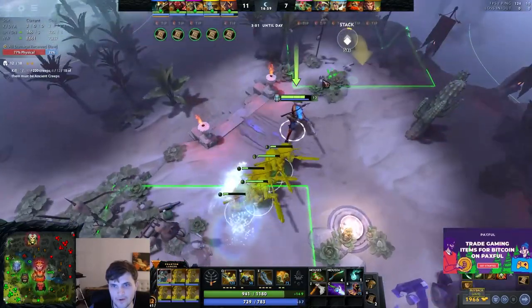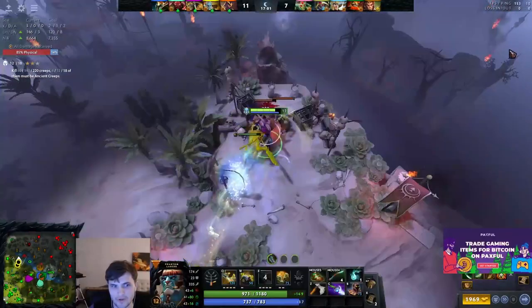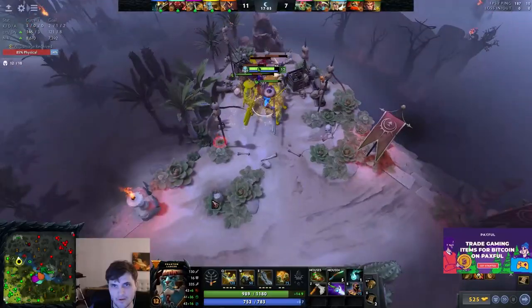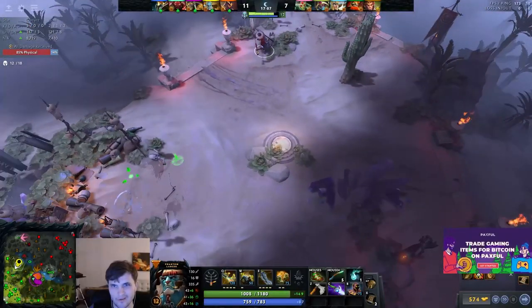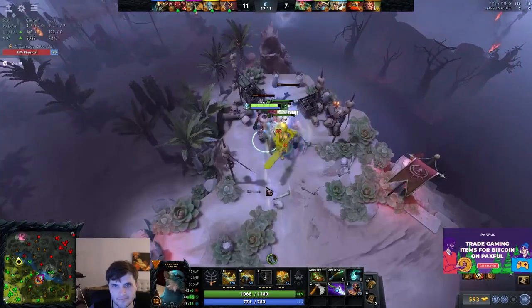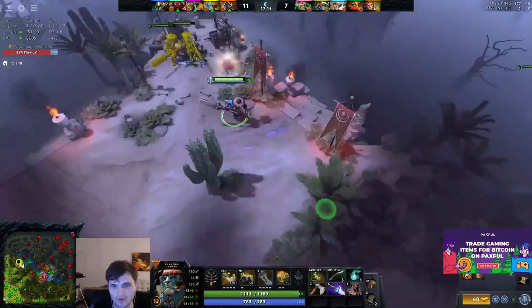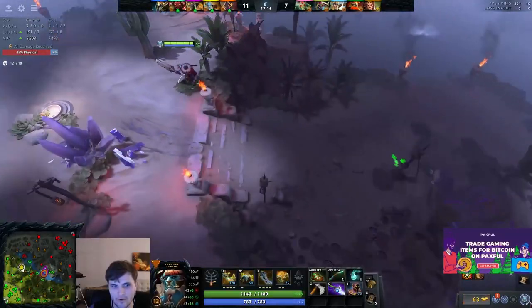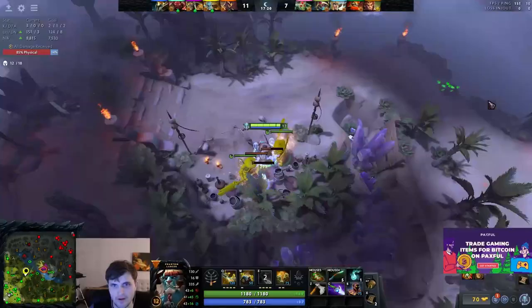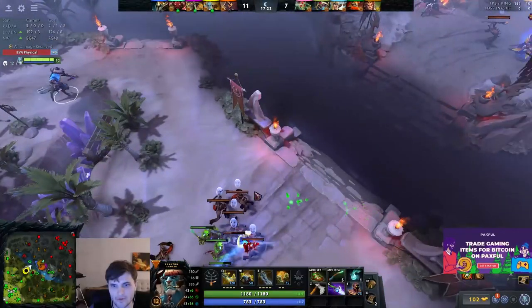Even though I have a Diffusal, until he gets that Blink, everything is still on hold. Until PL gets something like Heart, he's pretty much never the first guy to go in. Our team's looking to make a move — we have Yasha, we're strong. We're going to farm toward mid, look at the fight, and push that wave. We show up and push it.